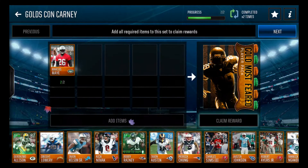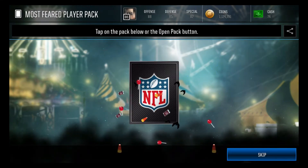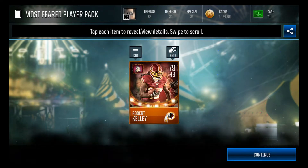One of the best sets you can do is just turn in two gold players to get a Most Feared gold player — it's going to save you a lot of time. So we can see what we're going to get here: a 79 Robert Kelly, which is actually pretty good.